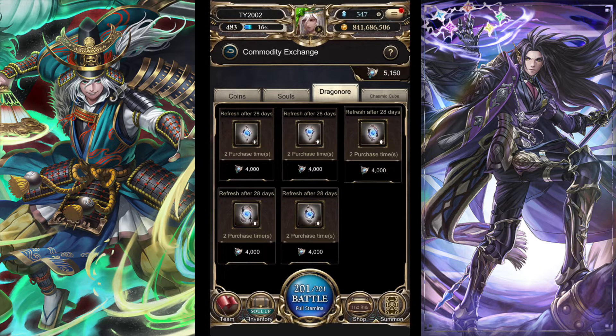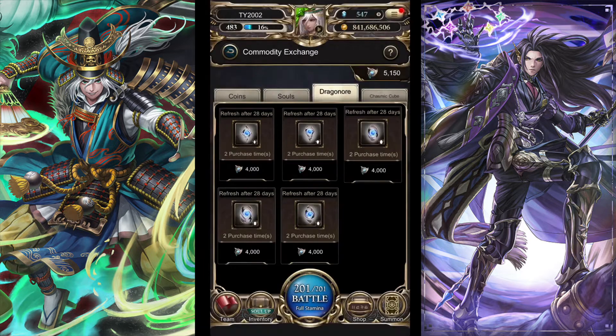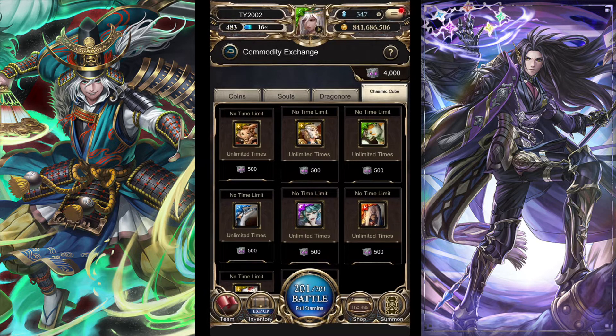Next up is dragon ores — you get these by decomposing your draconics as I like to call them. You can purchase seals in here if you ever run out, like silver seals. Most people just use the silver seal — Chaos Draconic is just so good. So yeah, this is where you'll be able to purchase more silver seals if you run out of them. These also refresh every month by the looks of it.